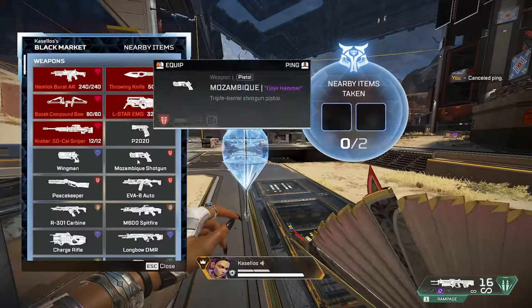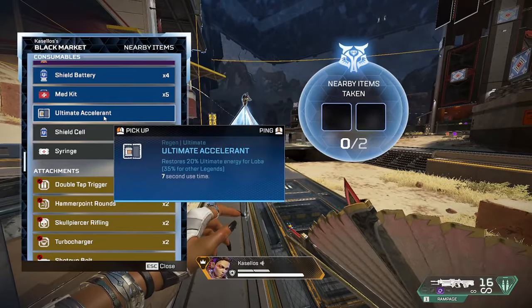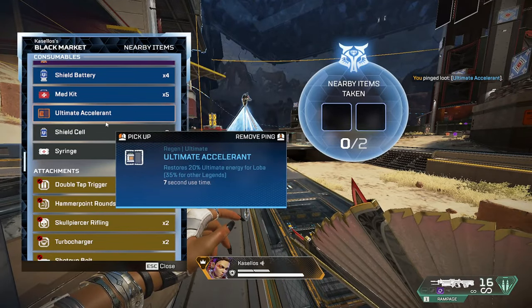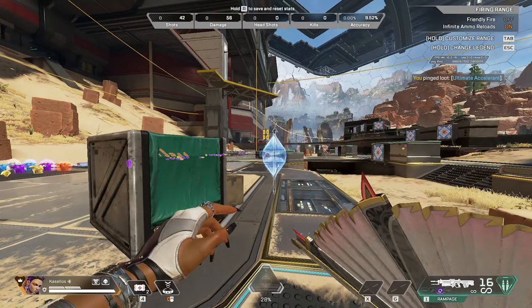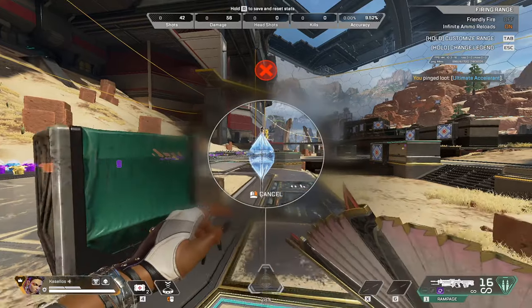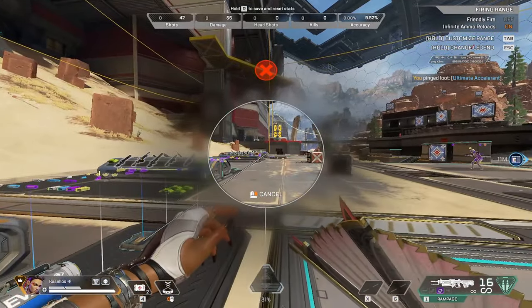Tip two: if you can't take any more items out of Loba's black market, there's something you can do to find a specific item. Go into the black market, ping the item you want, close the black market interface, back up far enough so the pinged item shows on your screen, then hold your ping button again. You'll get a line going directly to that item.